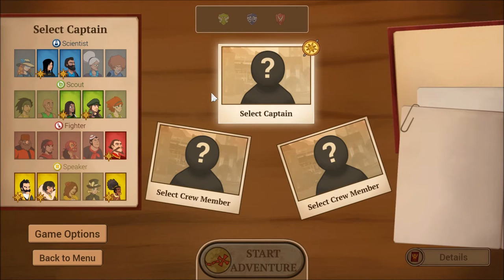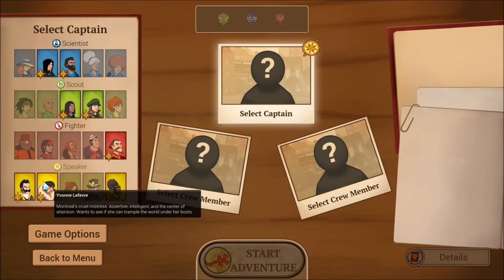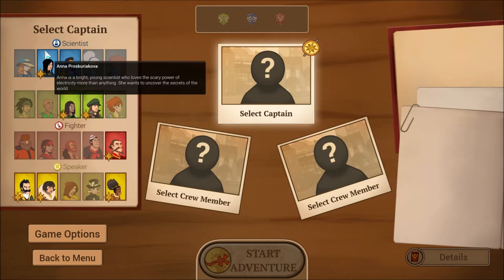For this walkthrough slash let's play I'll be playing on Classic difficulty. Up here are our characters available to select as a captain. You start with four — I've gotten a couple extra because I've beaten the game a couple of times.